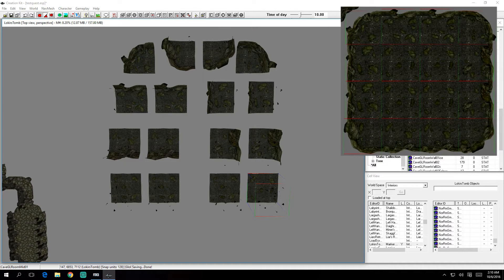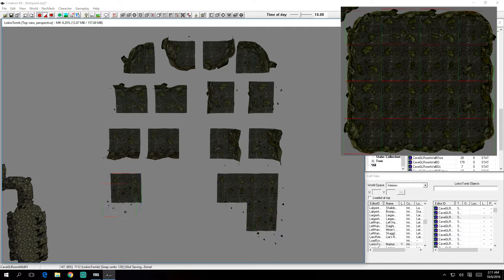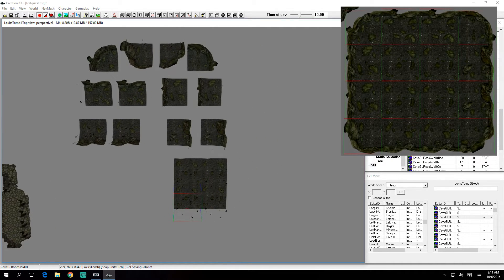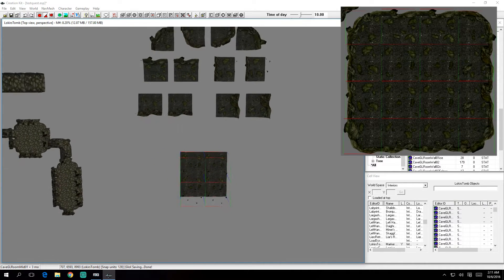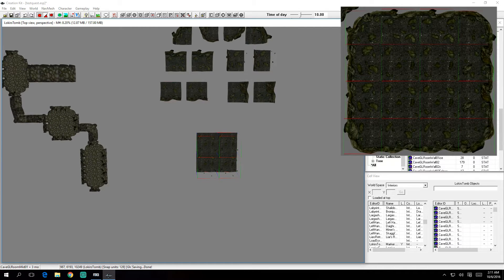It might be easier if you start with the middle, then add the walls, making sure they match correctly as you go. This will be the starting point for our final room. We'll be deleting a few pieces so that the player can get in and out of the room, but for right now we're only worried about roughing in the general shape in which we'll define the room.